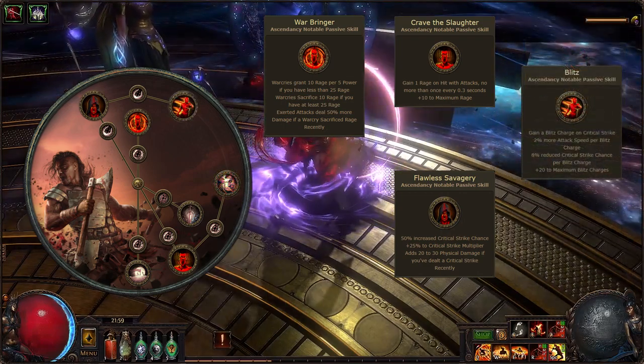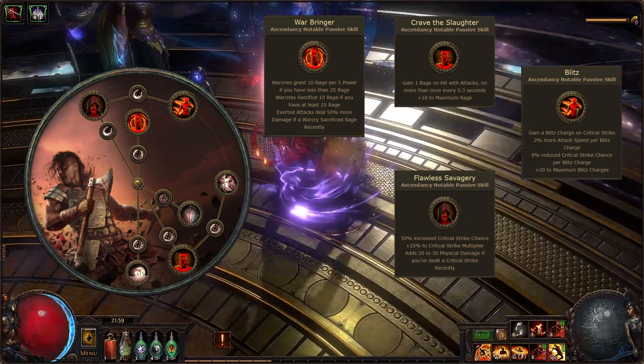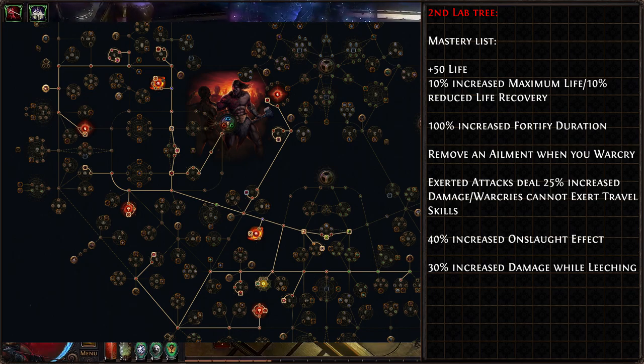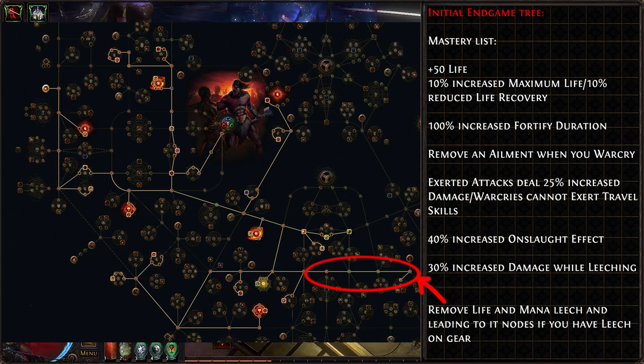It's a big trade-off which can lead to sudden one-shots, so a more defensive option would be to take Flawless Savagery instead of Aspect of Carnage, and possibly even picking Blitz instead of Rite of Ruin if further defensive options are desired. For the tree, we will be grabbing as many life and defensive notables as we can while pathing towards damage and Warcry notables. You should have Resolute Technique by the first lab, additionally investing in Warcry notables like Admonisher — our best tool for removing ailments with each Warcry. Purely offensively, we will be using Harvester of Force, Hatchet Master, Berserking, Forceful Skewering, and Natural Authority.